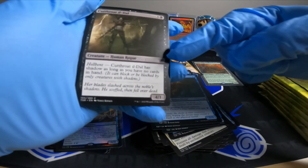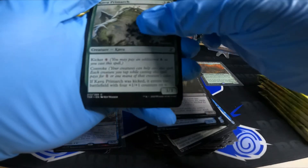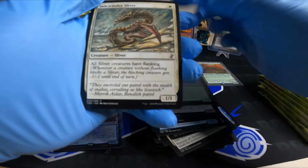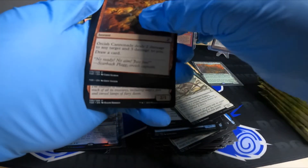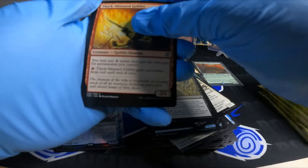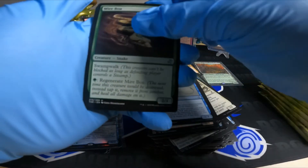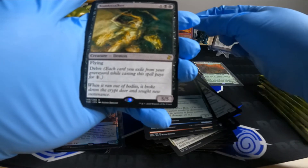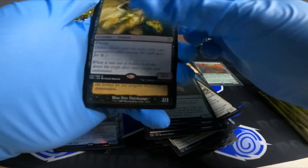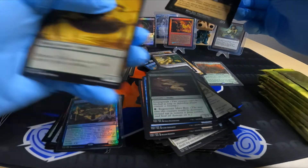I thought that was something. Oh yeah, so that's the original artist I guess — that's actually weird. Let me know in the comments what that is. Tomb Stalker — flying 5/5 with Delve. Vampire Hex Mage and a token.